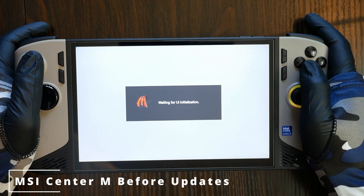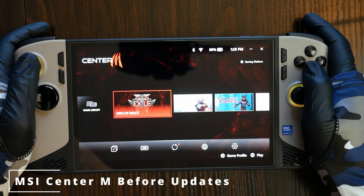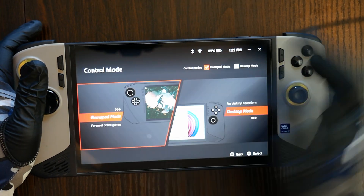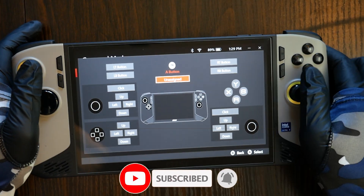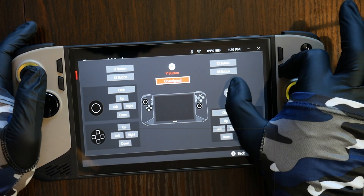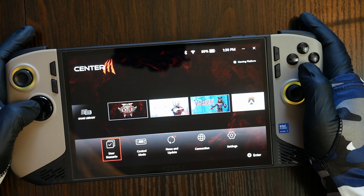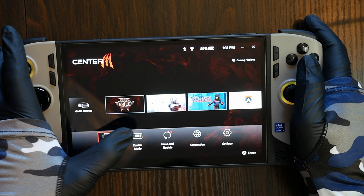When I first got the MSI Claw 8 AI, I was honestly overwhelmed — and not in a good way. Although I fully updated Windows and all the software, including all the apps used by MSI Center M and the quick menu, I still had so many issues that the system was basically unusable. It ran fine unless I wanted to change the power scheme, update the BIOS, activate the AI microphone filter, change RGB settings, change the controller scheme, change Windows or show the desktop, activate the in-game keyboard, or change the screen brightness. When I tried to do any of these things, MSI Center M would stall — sometimes for minutes — or freeze the entire device, forcing me to do hard resets just to get it responsive again.